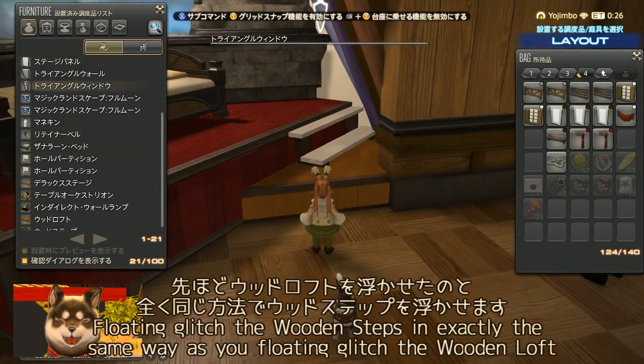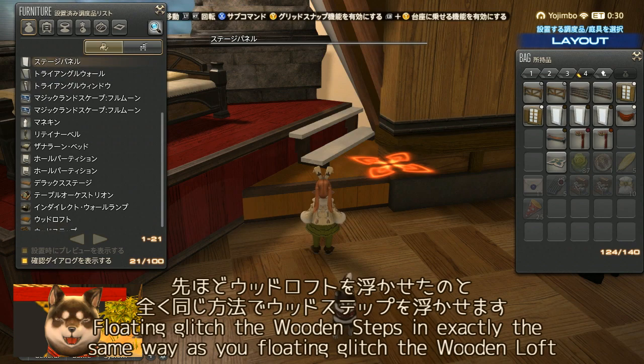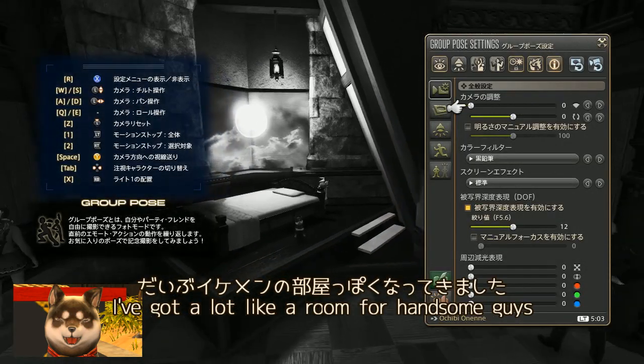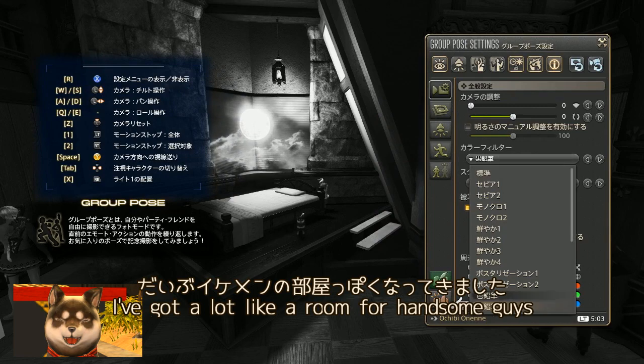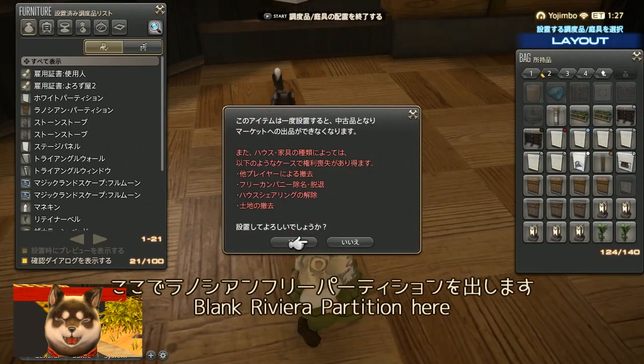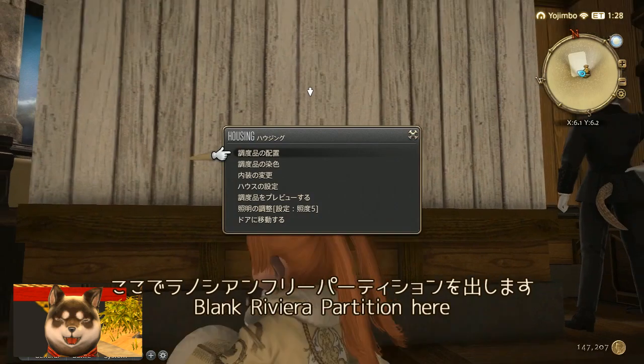Now it looks like this. Next I'll add stairs using the same floating method as the Wood Loft to float a Wood Step. Turn off the pedestal function, click and cancel. It's really starting to look like an Ikemen's room! Now I'll bring out the Lanoisian Free Partition.